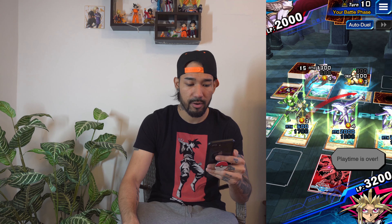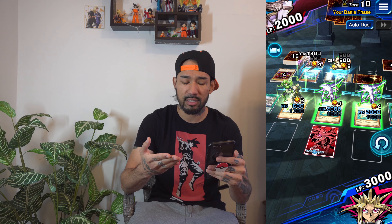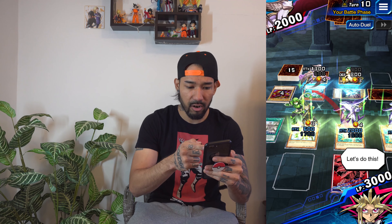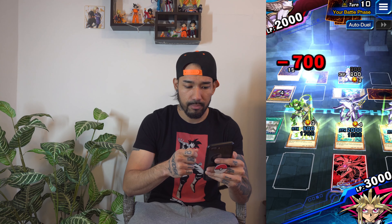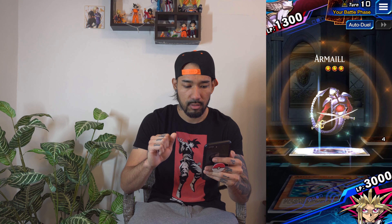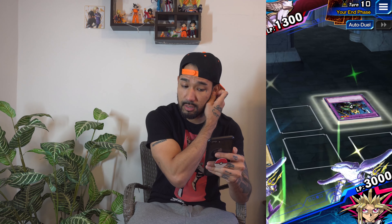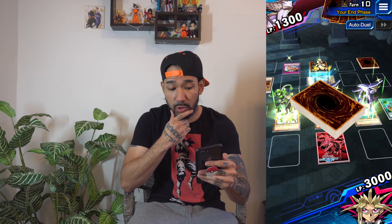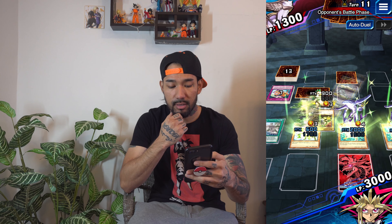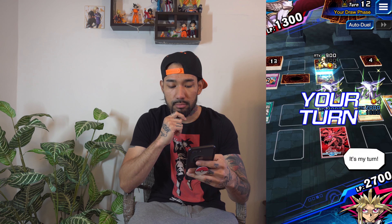Flip this guy to attack position — battle phase. So weird, this card that just attacked had a flip effect and I'm surprised it didn't work out. For some reason that card can't get destroyed by battle I guess. Now attack that face-down card. He still has one monster down there and he's getting prepared to do a fusion. My turn is done — holding on to that trap card.